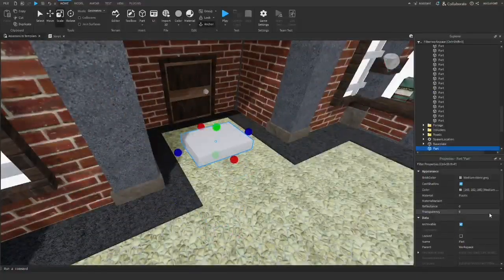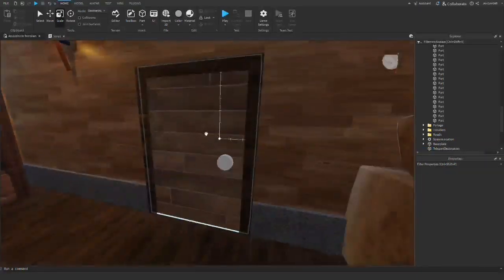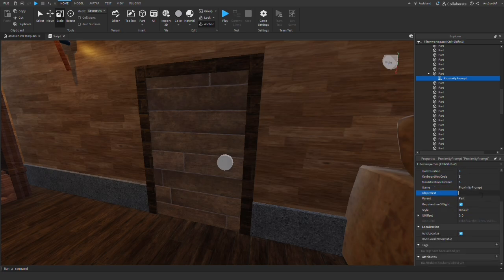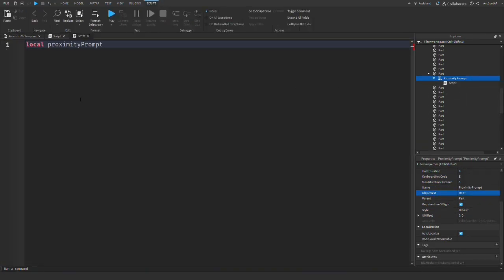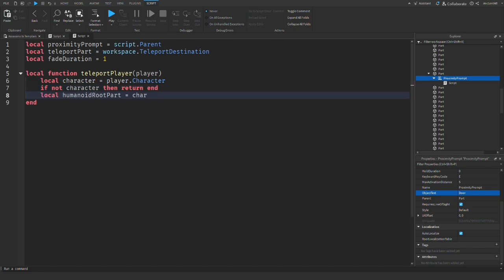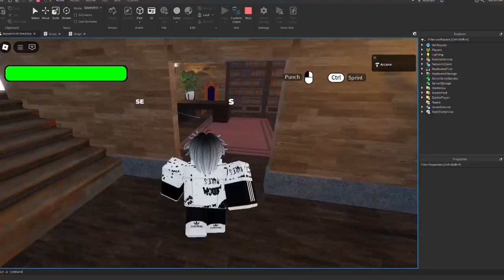After that I made the proximity prompt interactable, so when you click the proximity prompt that appears on the door, you exit the house or enter the house. And finally, time to test it.